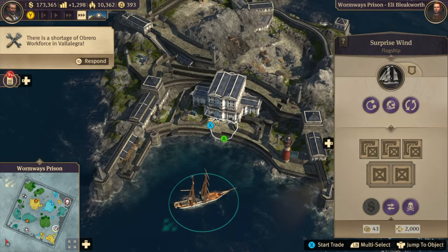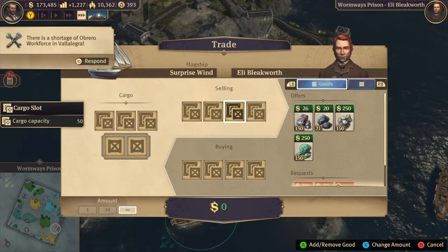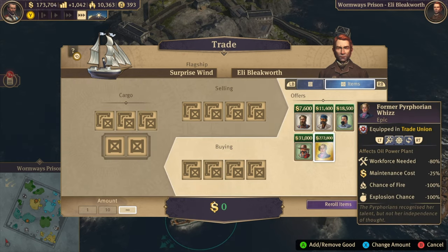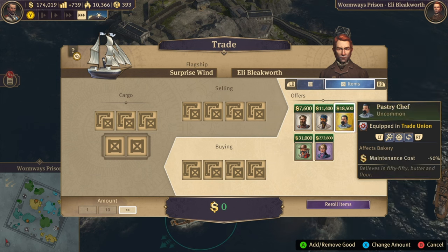A pro tip would also be to just leave a small ship next to him, so that when you actually see a good item, you can buy it right away. Because his inventory is on a timer — I've actually missed a few good items because it had already rerolled.